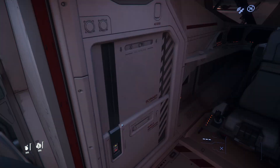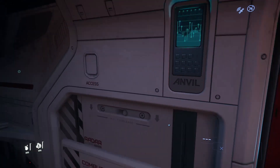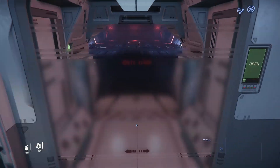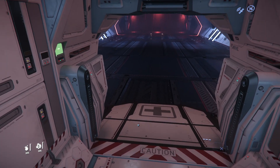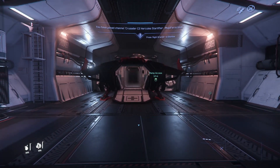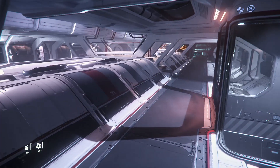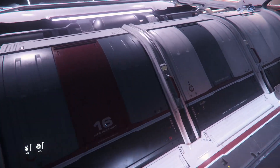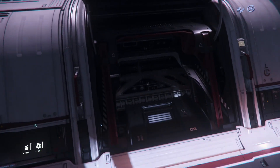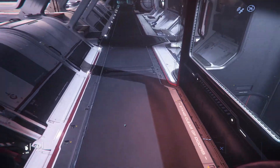Then we've got our cockpit. There are some other access points here that hopefully will have some functionality in the future. But it's a great little ship, especially to have along with something like the Hercules — so if you want to drop in on missions, park the big ship somewhere and then hop around on the little ship, you can do that. This is the main component access area; this stuff isn't quite hooked up yet, but there's some storage as well — a little box spot, storage area.